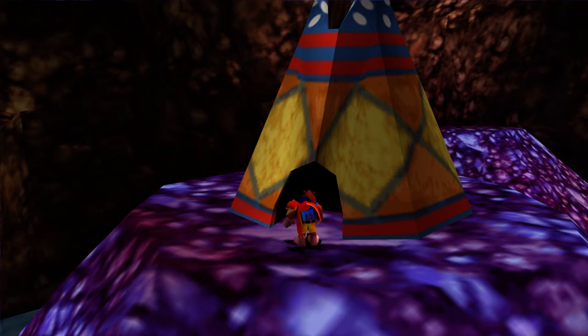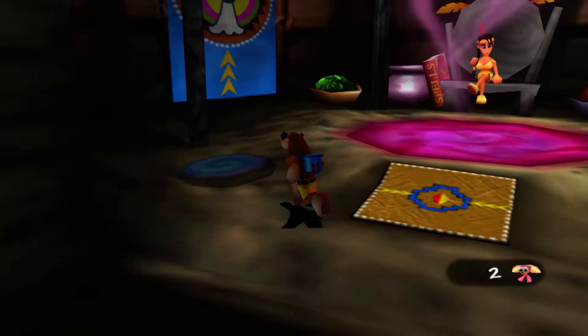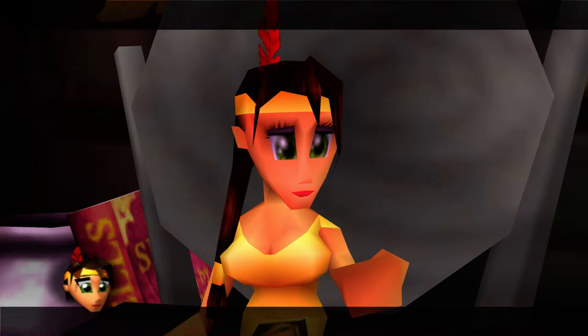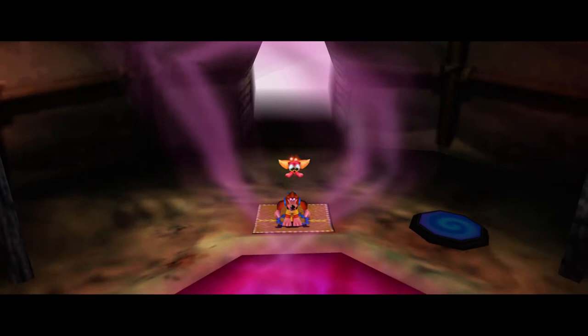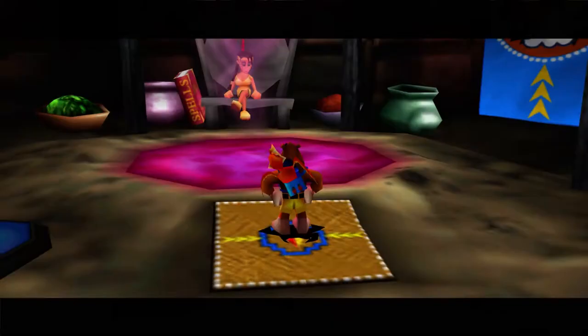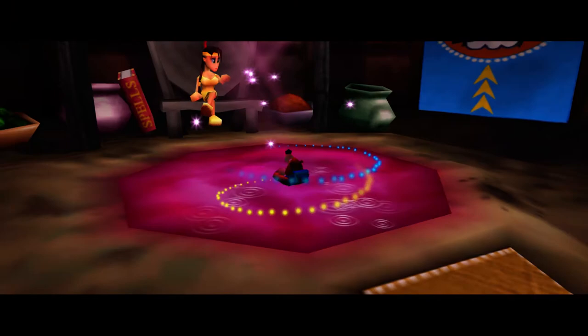Let's go ahead and enter the hut here and use our set transformation. First things first, we're going to activate this warp point so we can have easy access to Wigwam's hut here. We'll give you the set Globo as always — we know the drill at this point. Magic's ready, so just take a swim. Let's go ahead and take a dip.